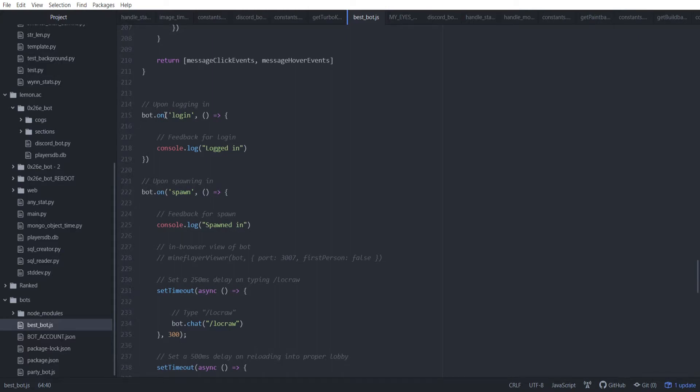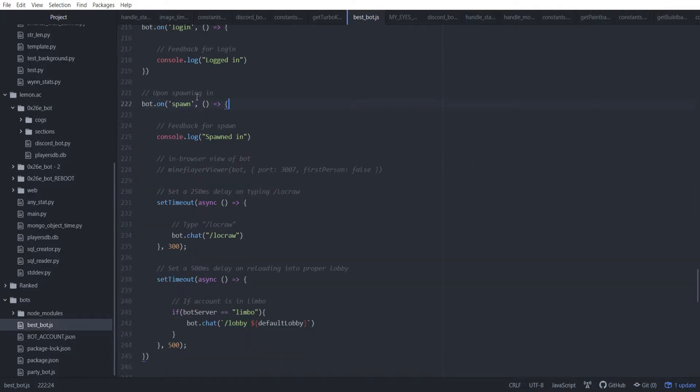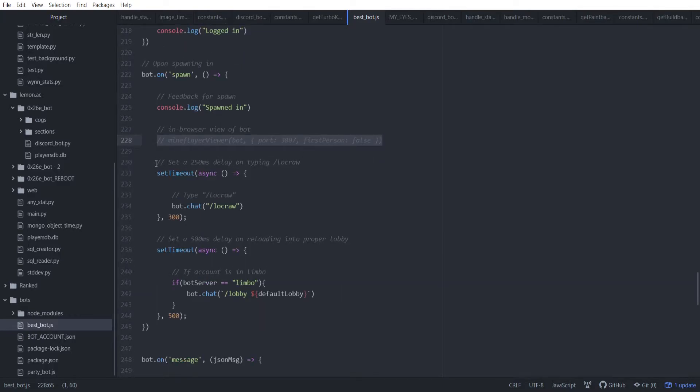Next up, some of the bot functions. On the login event, the bot has quite a few built-in events in mineflayer — there's a list of several dozen events. We use on login, so when it logs in it tells you in the console. And when it spawns in — login is connecting to the server, spawning in is actually entering the world. Here I've got the mineflayer viewer for the prismarine viewer setup. You can also just do your own research if you watch this video and you're interested.